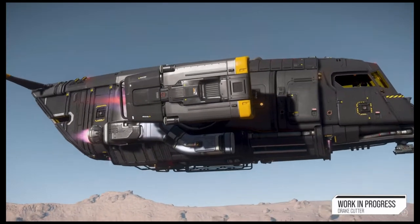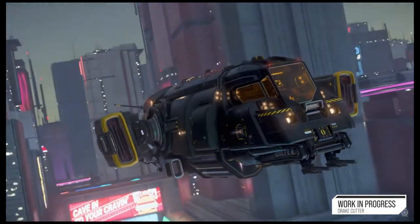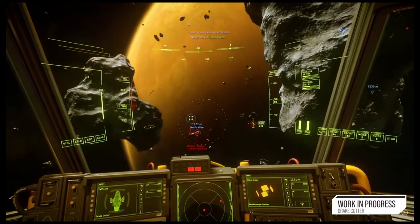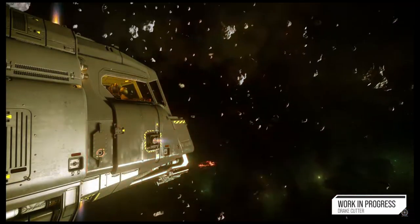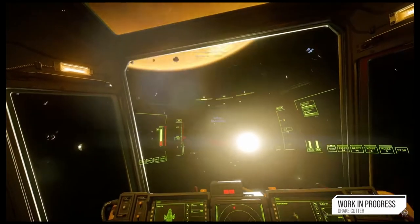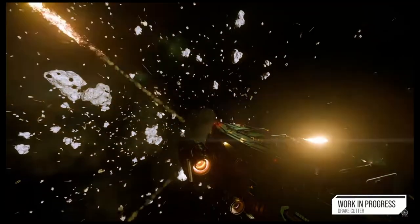At IAE we get a surprise: the Cutter. It's a starter ship that's far more complete than many of the older models. It's really a smaller version of the Drake Cutlass in so many ways. It's got the largest interior space of all the starter ships to date — that's pretty amazing. It has four SCU of dedicated cargo space in the rear.